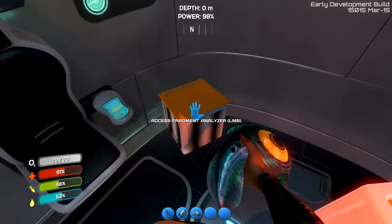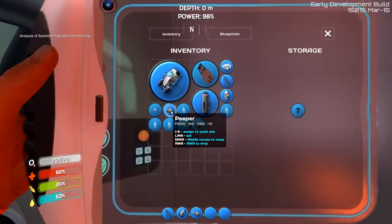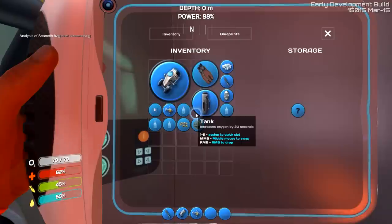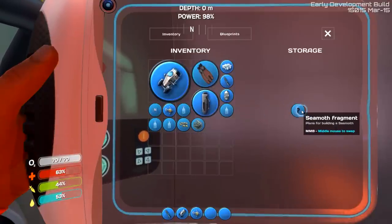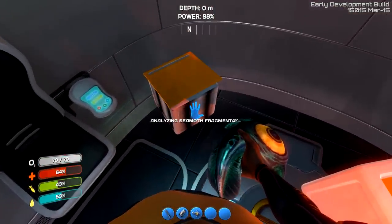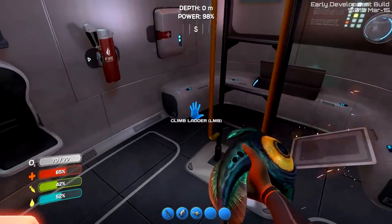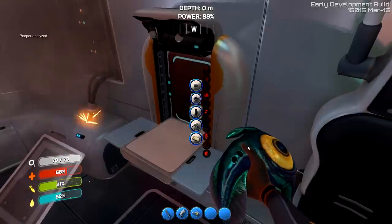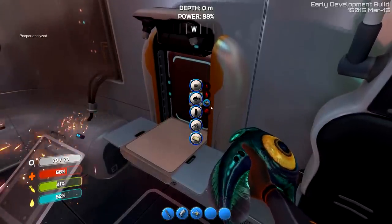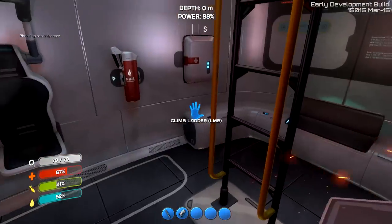You know what we could do is try putting that Seamoth fragment into this box. Analysis of Seamoth fragment commencing. It's at 4%... 5% — okay, that's going to take a while. Let's cook this peeper. I think they actually improved the way the peeper looks. Let's cook them. A little cooked peeper. Okay, I think we're ready to go.